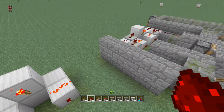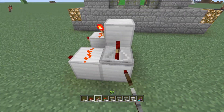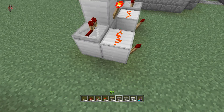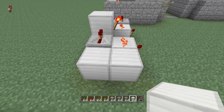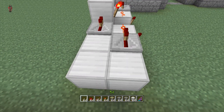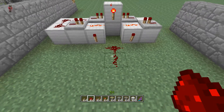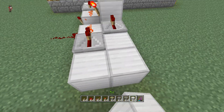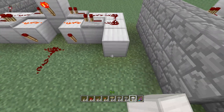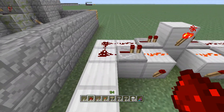I'm mediocre at best with redstone, so I won't consider this necessarily a redstone tutorial — it just happens to involve redstone. This is your output right here, and these will be your inputs. As long as something is powering these lines, that's how you're going to see something happen.